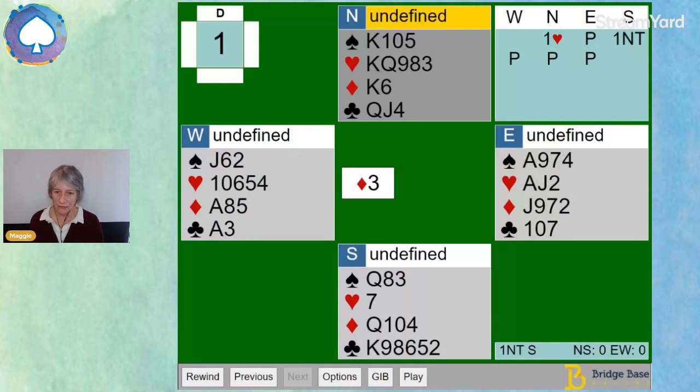This is the hand sent in by the student, with two questions: could I not just pass when partner opens one heart, and wouldn't it be better to bid two clubs — wouldn't that be a more accurate description of my hand? We can see there are plenty of clubs, and we're happy to talk about clubs, but we don't have the roughly nine to ten points needed to bid at the two level. So the only bid that can be made on this hand is one no trump.